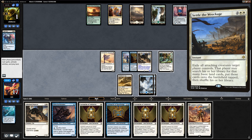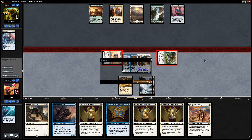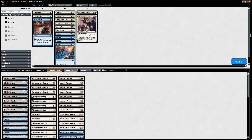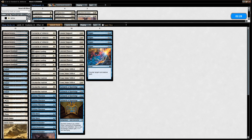Our opponent scoops it up. Not sure what we're up against — some sort of energy multi-color control or combo deck. Negate is going to be good. We did see our opponent cycle a Cast Out. Once our opponent casts a Cast Out the damage is already done because they remove all the auras on our creature. So what do we take out? Sacred Cats, a few Legion's Landings, maybe a cartouche — something like that.